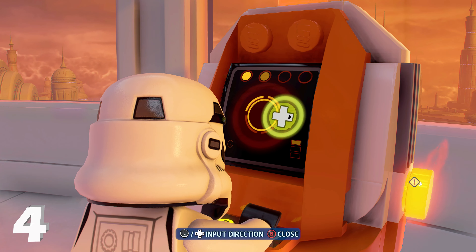Next up for challenge number one, you need to disguise yourself as a stormtrooper and loot a weapon crate. To get the disguise, defeat a stormtrooper and equip all of their clothing — the leg piece, torso piece, and helmet.